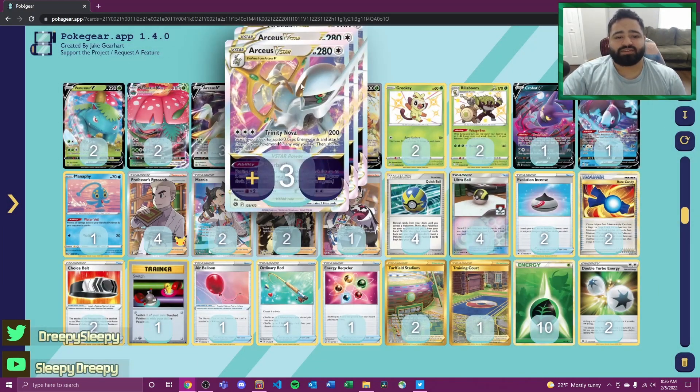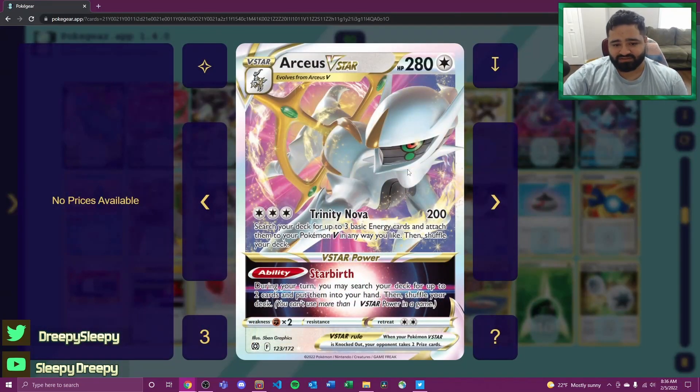We're playing a 3-3 Arceus V-Star line. Arceus V-Star's Trinity Nova does 200 damage and searches your deck for up to three basic energies to attach to your Pokémon V — one of the main ways we get a lot of grass energy onto the board. But the main thing that gets the deck going is its V-Star power, Starbirth, allowing us to once per game search our deck for any two cards. With this we can search out Rare Candy to evolve into Rillaboom, or basically anything we need to get our board state set up early in the game.